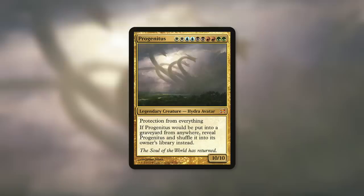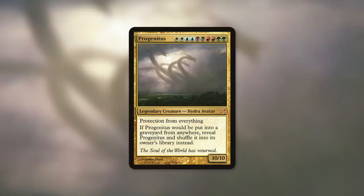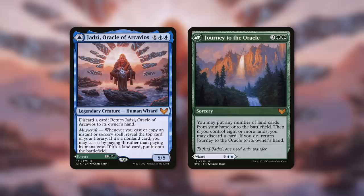Speaking of WUBRG commanders with a converted mana cost of 10, how about Progenitus — a 10/10 Hydra Avatar with protection from everything for double WUBRG? It has a converted mana cost of 10, and it shuffles into your library if it would go anywhere else, but you're probably not doing that anyway. Progenitus decks can have massive things in them. You don't even have to cast Progenitus to get the benefit from Majestic Creation — it can just sit in the command zone and you still get game-ending value.